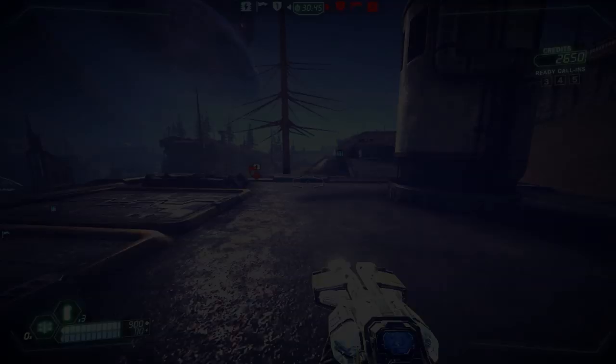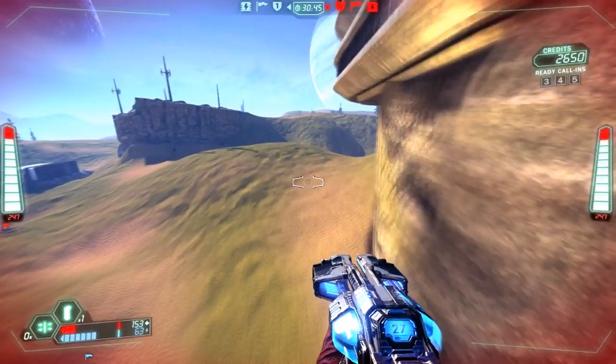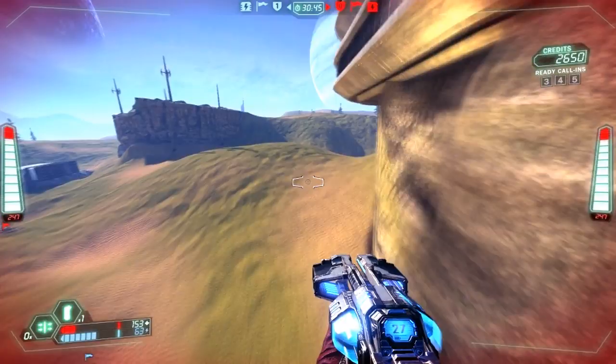Now for the high-to-low route, it's nothing too fancy — no rock bounces or anything. Basically just go high, take it really wide, bounce off the boundary wall, and nitron yourself down to the flag and take it through midfield. It caps in about 10 seconds or less.